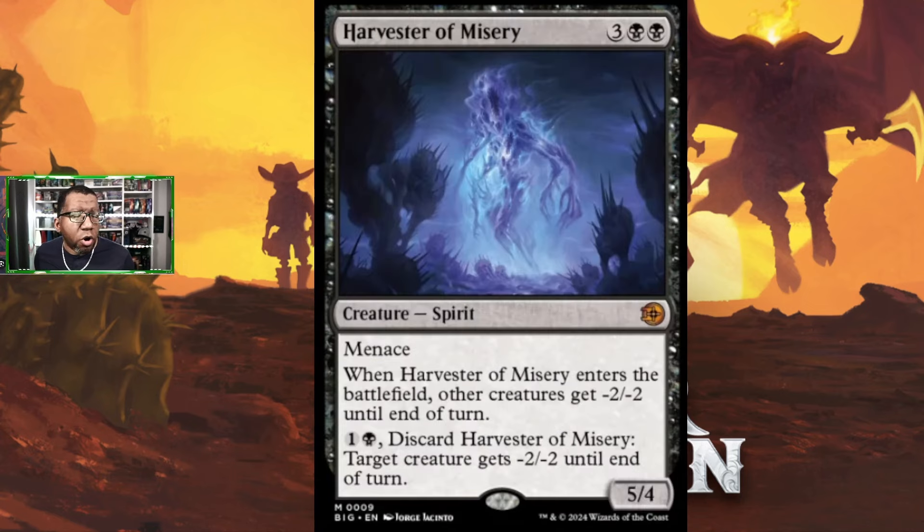Harvester of Misery is three colorless and two black for a 5/4 with menace — a spirit. When it enters the battlefield, other creatures get minus two minus two until end of turn, so it kills off some small things. You can also pay one colorless and one black to discard this card and give target creature minus two minus two until end of turn. That's a cool bit of flexibility. The problem this card will have is finding what type of deck wants it, since we already have a lot of great spot removal available. But I would not be surprised if I lose to this card.